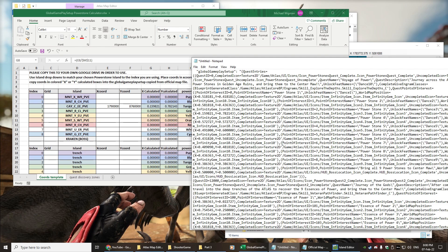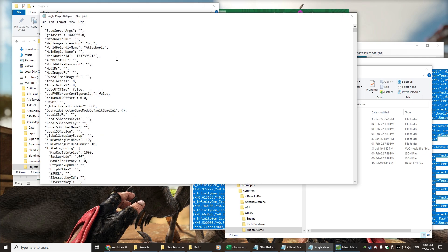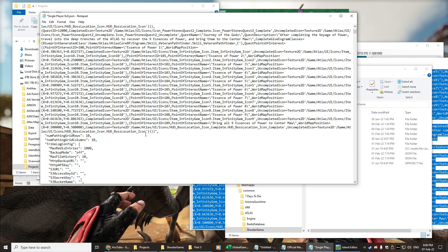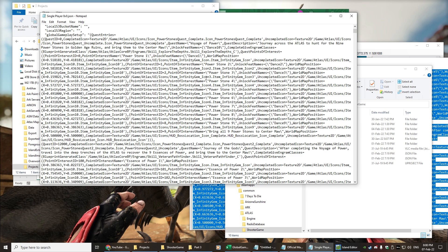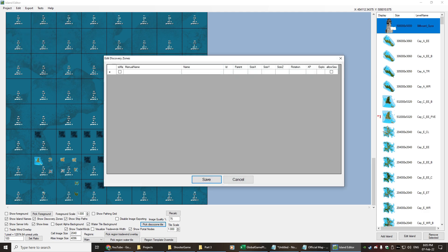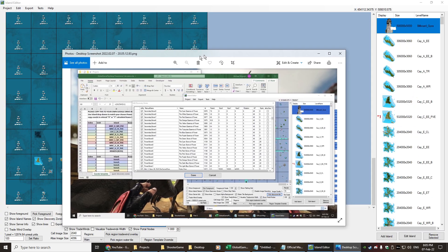We copy that into our 8x8 project. We find our project, go to our 8x8, and look for the same global gameplay setup. We paste the updated quest entry over the top of the existing one — it's got a comma on the end, looking good — and save that. So that's now updated our quests for the map and given the location for power stone number two. We'll go into the game and see if that actually lines up, but that's only part of what we're doing — we now need to still do the discoveries.